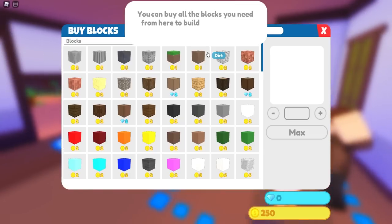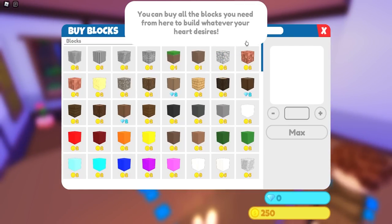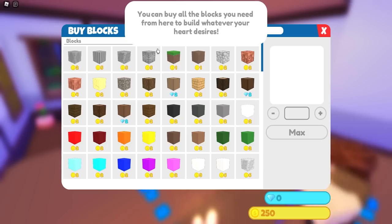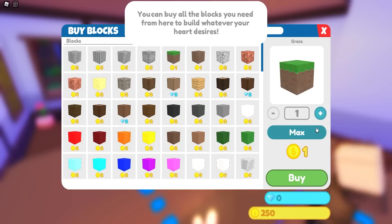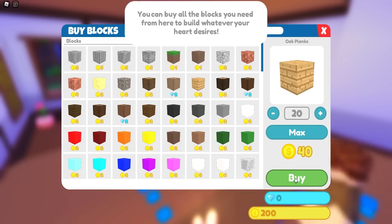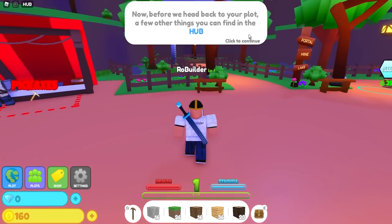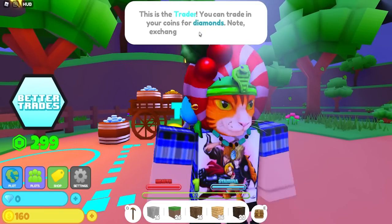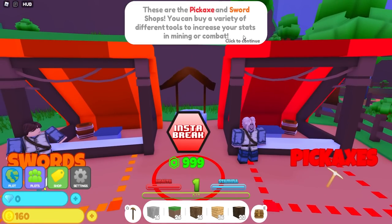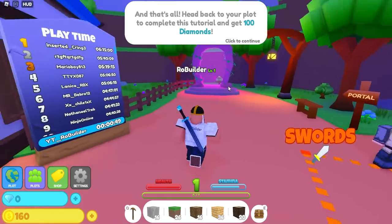Let's head over and buy some blocks. Here's the shop — I will say the building aesthetic is very nice. You can buy all the blocks you need from here and build whatever your heart desires. Let's buy some grass, we'll buy 10 of those. We have 240 coins. We'll buy some wood, like 20 of those, and then some darker wood — 20 of those as well. Now before you head back to your plot, there are a few other things at the hub: a trader where you can trade coins for diamonds, pickaxes and swords, and a portal to fight mobs and PvP.